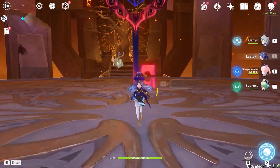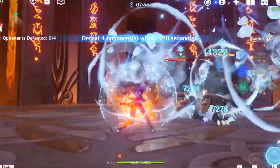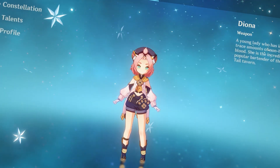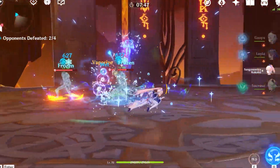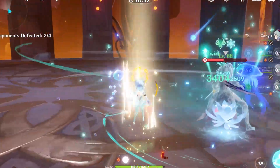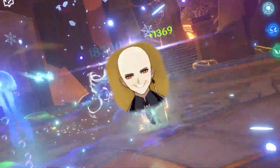Ganyu's biggest weak point is that she's very vulnerable when charging up her Frost Flake Arrows, so having a shielder can help her a lot. Diona is probably the preferred pick here because she provides a shield, Cryo resonance, and a little bit of healing. If you're a giga chad who just wants the beefiest possible shield known to man, just run Zhongli — because you literally can't lose if you run Zhongli. Now that we've gone through pretty much everything about how to play Ganyu, let's go through some of her lore.